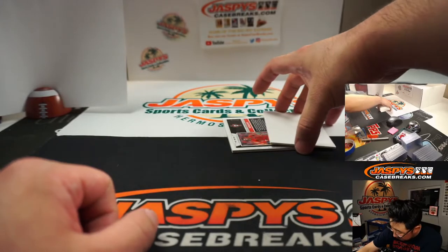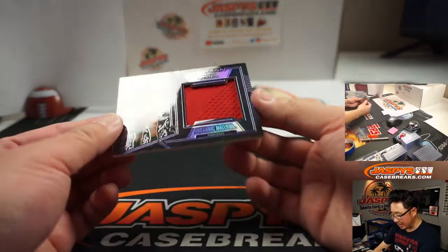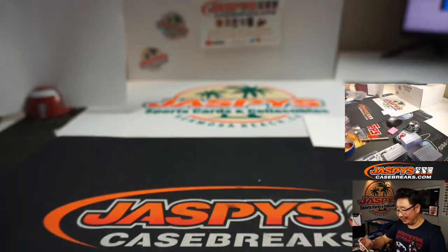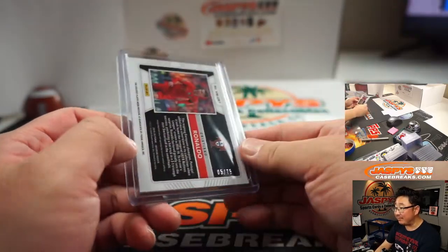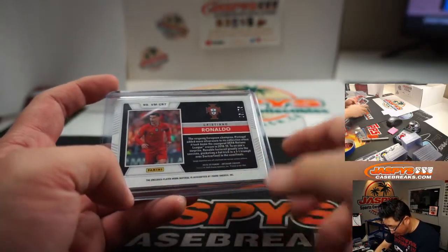The last one here is going to be Cristiano Ronaldo. I thought it was going to be an autograph down there. In his Portugal shirt right there — some good texture on that shirt, it looks pretty cool. That's 5 out of 75 — Robert Runkle. Player-worn material.